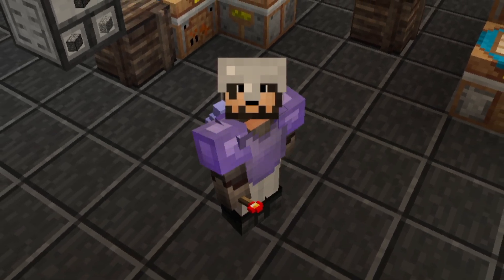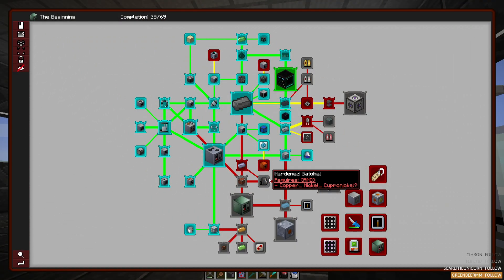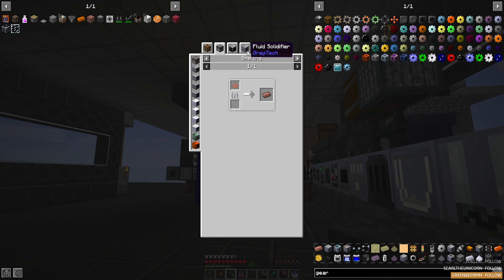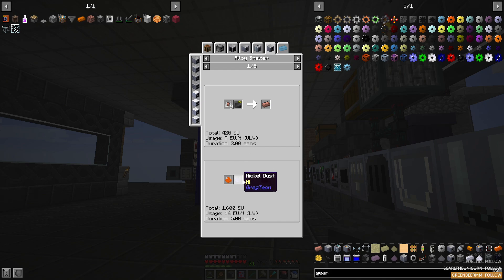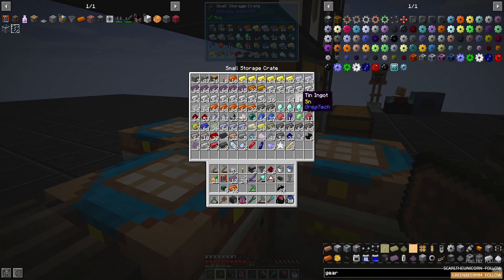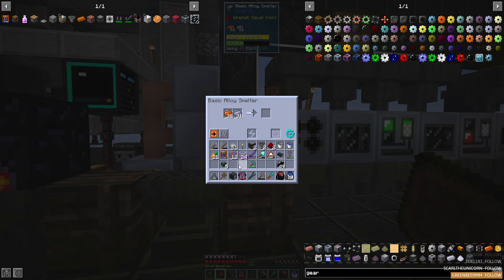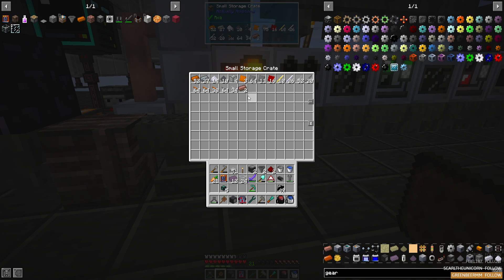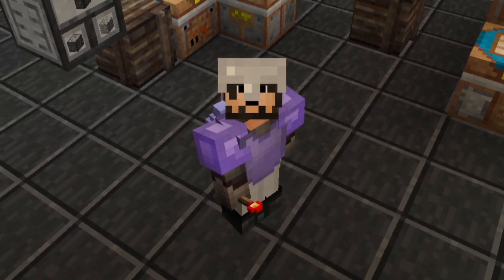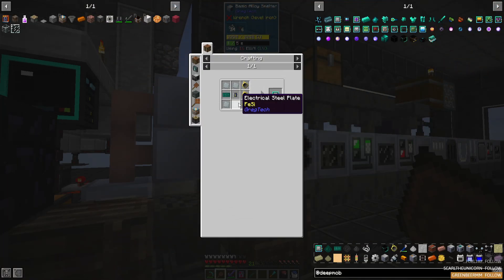We're also going to begin needing some new alloys as we move out of LV and more towards MV. One of those new alloys is going to be Cupronickel, which is a combination of copper and nickel in a 1-to-1 ratio. We'll just toss these into our alloy smelter and pop out Cupronickel. With this new alloy available, we're continuing to consume raw materials — we need to get into the business of producing them. So it's really time to start our actual deep dive into Deep Mob Evolution.